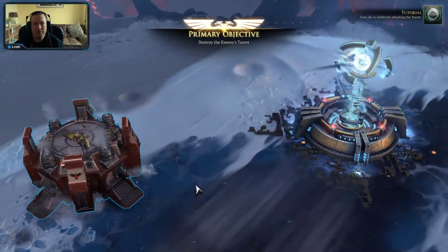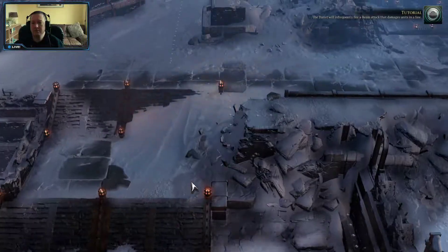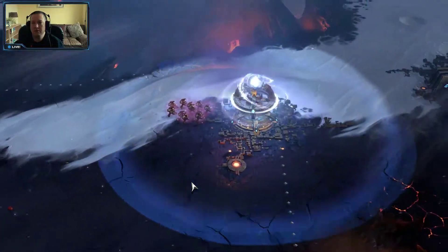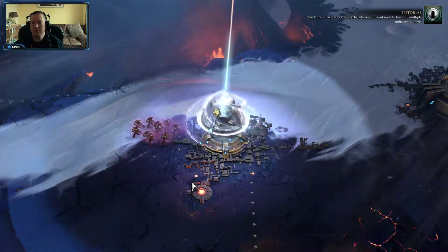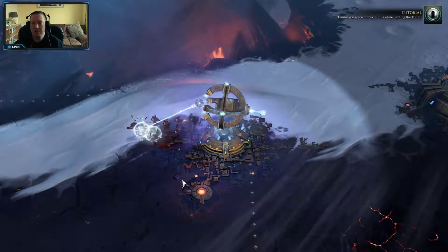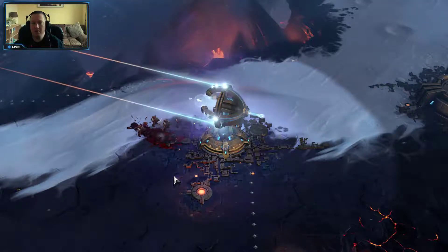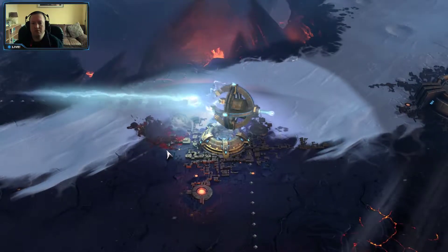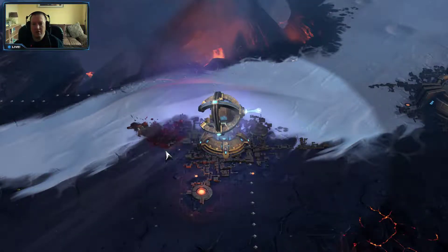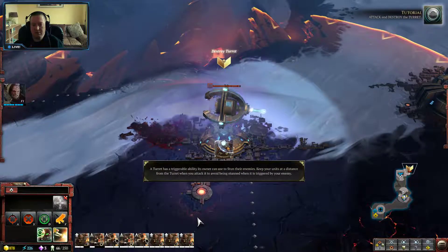Your ally is recklessly attacking the turret. The turret will infrequently fire a beam attack that damages units in a line. The turret has a triggerable ability called shockwave that stuns units around it. The turret's basic attack will cycle between different units to fire on if multiple units are in range. Ensure you space out your units while fighting the turret. Attack and destroy the turret.